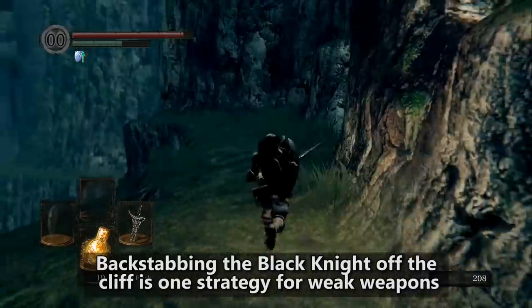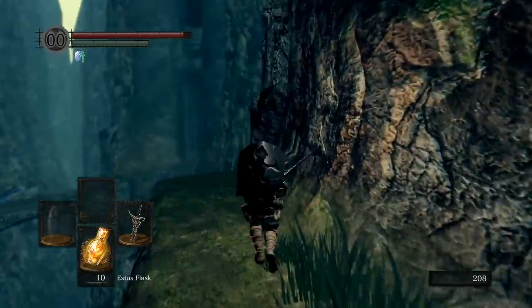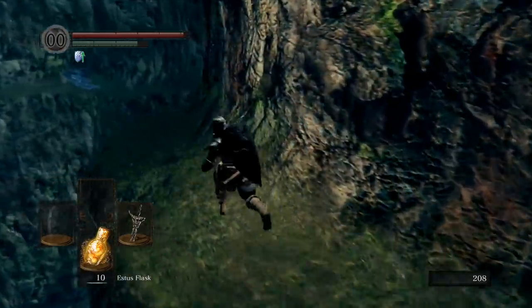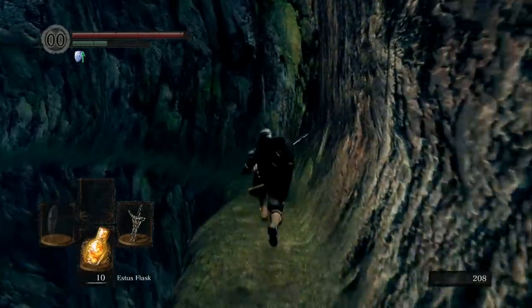You'll position yourself so that you're in front of him with your own back to the cliff, and then as he turns towards you, you'll rotate behind him while he's attacking, backstab him, and he'll fall off.